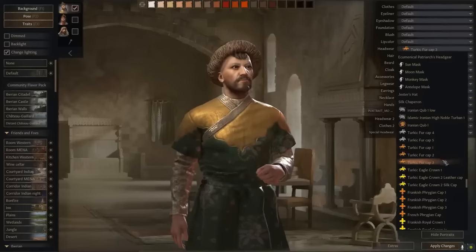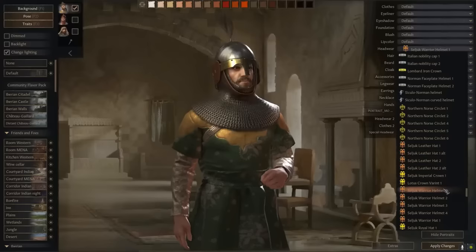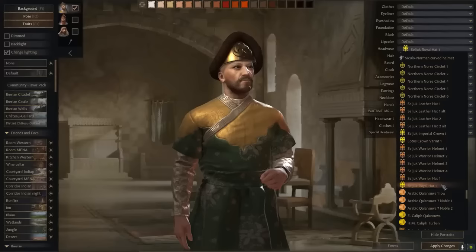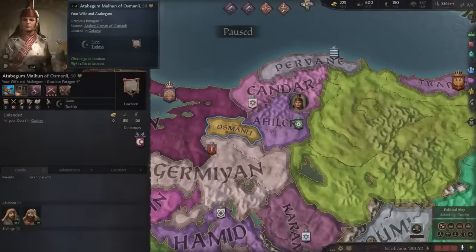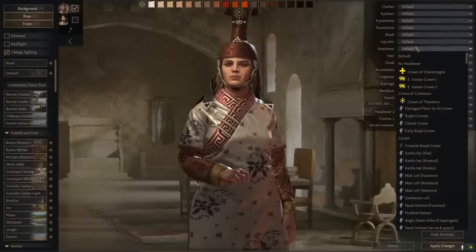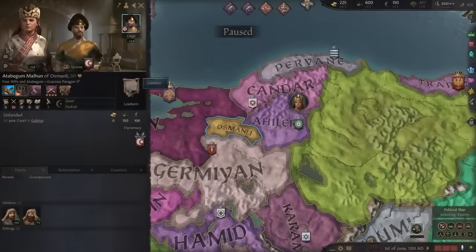The Ottomans were wearing these kinds of headgear, I think. I'll go for the Seljuk ones. Not the imperial helmet — let's try the royal court hat. This is nice, I'll keep this one. Let's apply changes. I'll also change my wife's headgear. Let's choose the Turkic high novelty style — this is perfect. Let's apply changes. Nice, I like it!